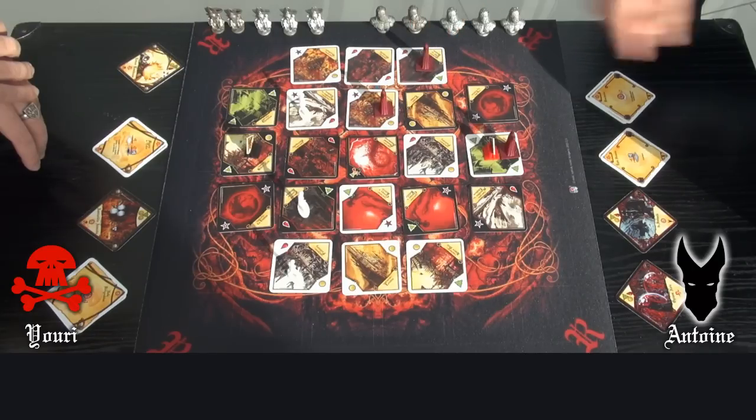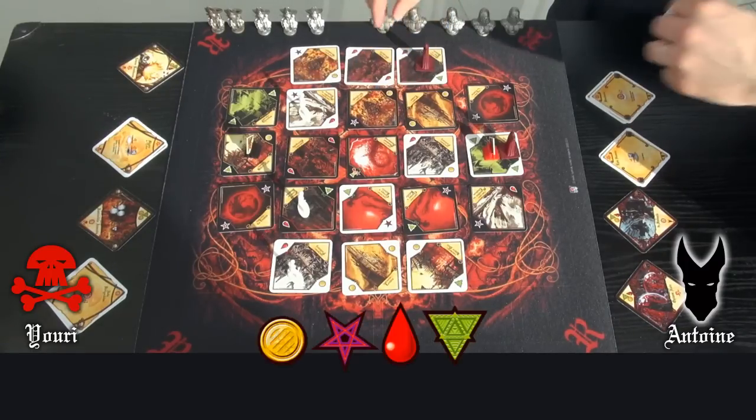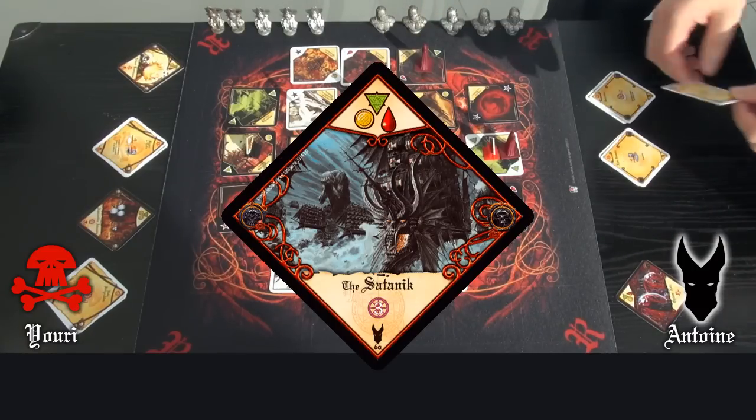I will then move a soldier to get the resources I need. I tap 2 lands and get 1 of each resource. I can activate my last moving card.